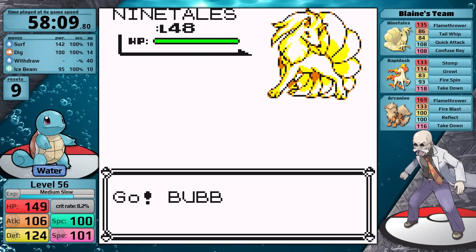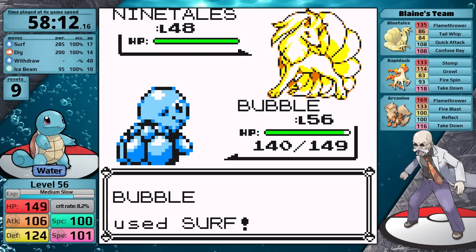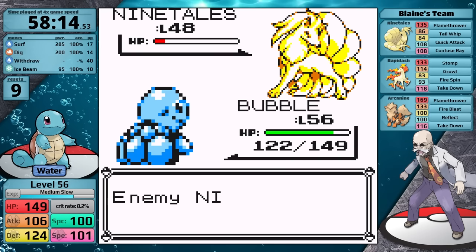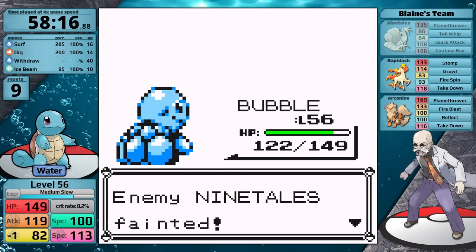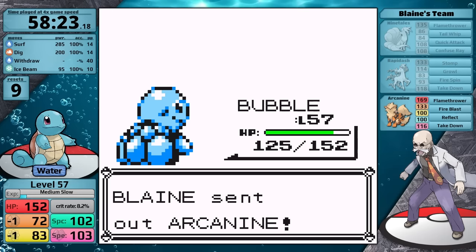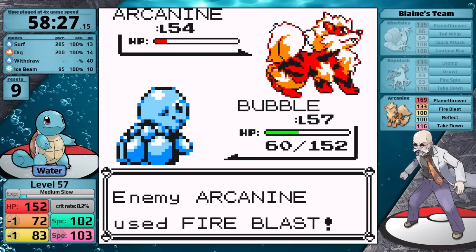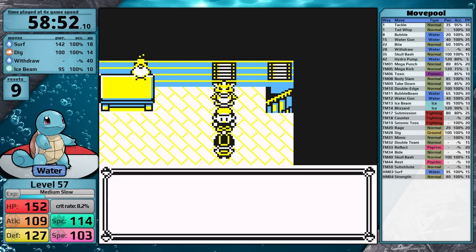Theoretically this fight should be very easy. However, in the past it has been hard with some Water-types, just because Blaine's Pokémon hit very hard with physical moves, plus the Ninetales can confuse you, lower your defense with Tail Whip, and the Rapidash can lower your attack stat. Luckily I'm relying on Special. Surf is just not quite enough to one-hit both the Ninetales and the Rapidash, but I've taken so little damage by the time the Arcanine comes out that this is basically a foregone conclusion. While it does lots of damage, it isn't enough. On my way to the Saffron Gym, I pick up the TM for Mimic, and then I face Sabrina.